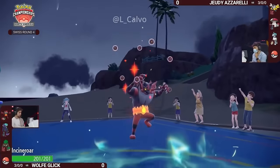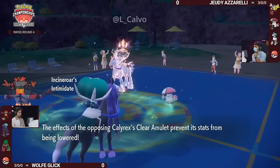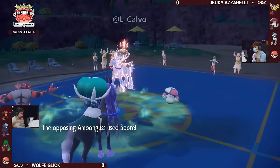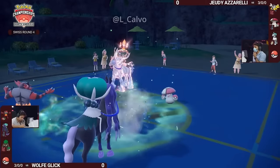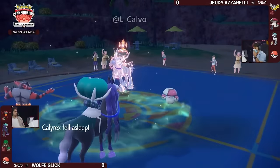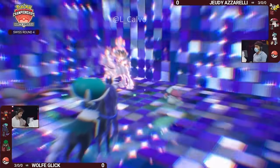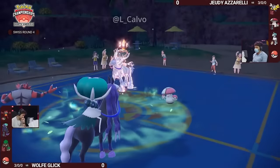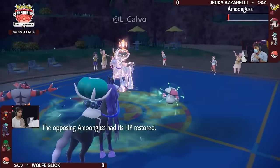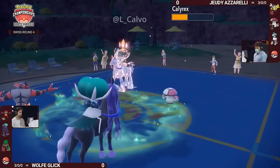Incineroar gets a chance to come back in, but the Clear Amulet on the Ice Rider Calyrex blocks the Intimidate — and that's a really big Terastalization as well. Even if Rillaboom had targeted that slot it would have been able to survive any attack from it, as it only has Grass and Bug-type moves which would be resisted. Now Calyrex has the option to go for Trick Room, ensuring the Calyrex on Wolf's side will be acting last, and Amoongus and Ice Rider Calyrex should be acting first.